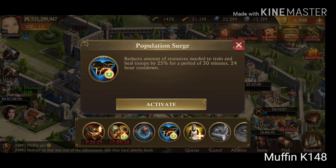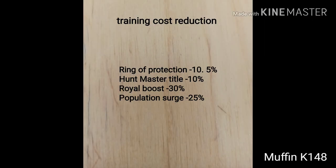So those are four ways to reduce your cost. Maybe it's not so important if you are very rich in resources, but for example if you need like 1 billion food — like my R5 is going to need — this is worth remembering about all of them.